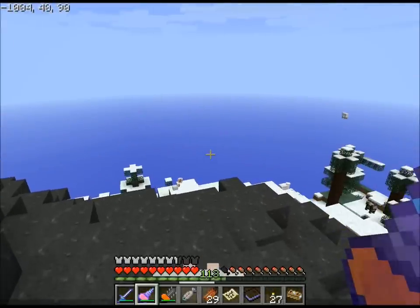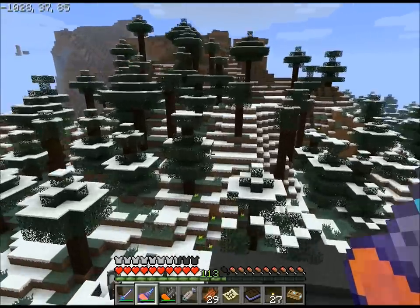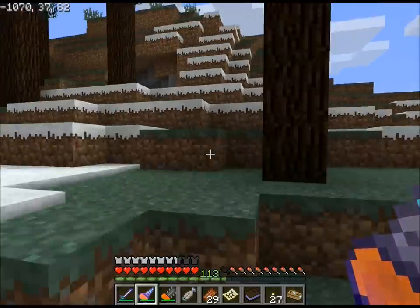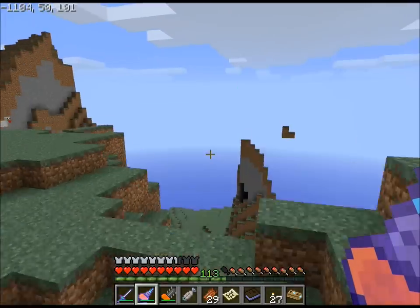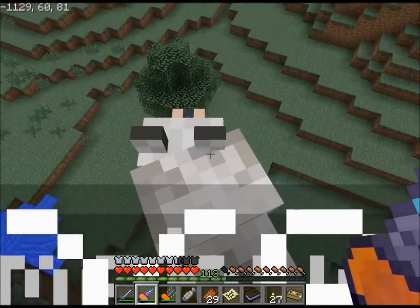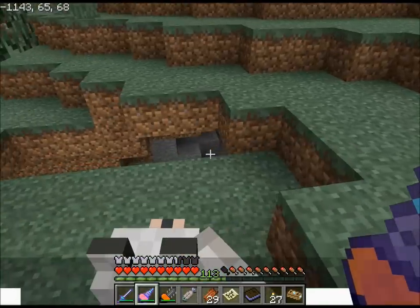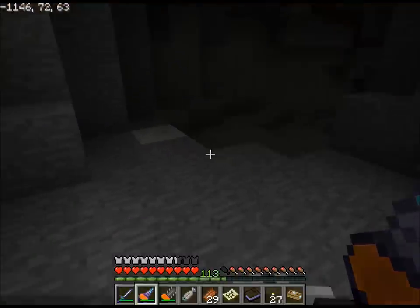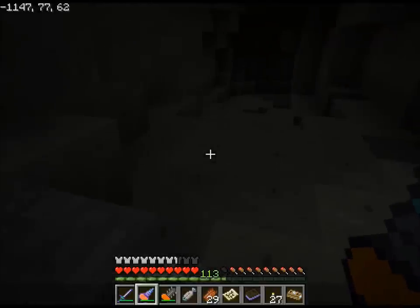I'm going to let the terrain generate for a minute here. Terrain's generated mostly. I think I'm going to keep heading in this direction - I'm still looking for red power trees, because that is where I'll really feel like I'm totally in the right area. That was quite the drop. Thank goodness for Featherfall. Here's a cave - and yep, there's some marble. It's a whole marble cave. That's cool.